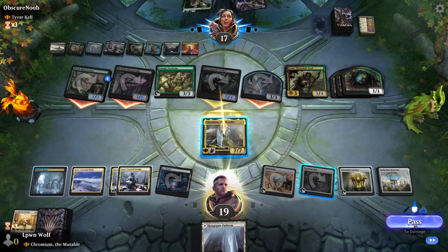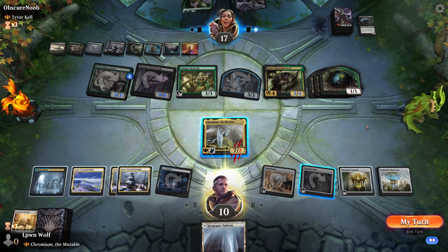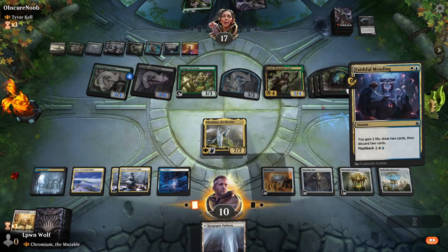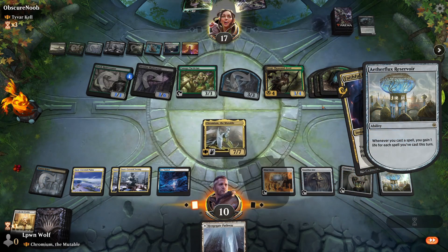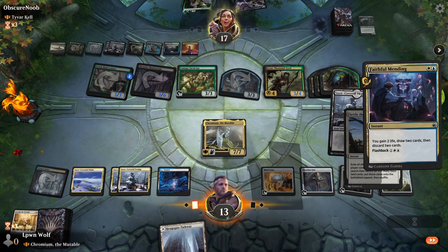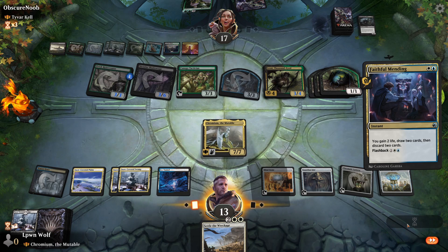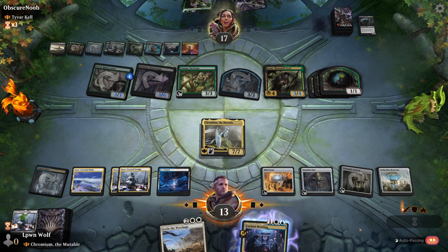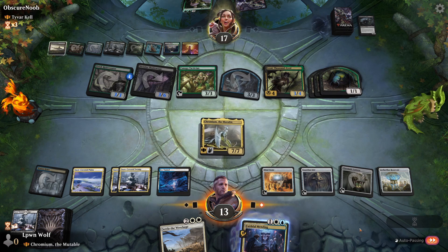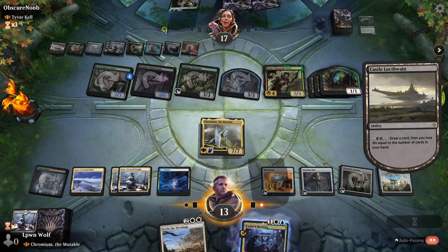We still take 9 — down to 10. Ouch. A spell would be good. Faithful Mending — draw 2, discard 2, we're going to gain 3 life. I don't know why they need to... Settle the Wreckage! Oh my goodness. We could be saved, guys! Fingers crossed — just don't duress me or thoughtseize me. Anything but hand disruption. Castle Locthwain's doing a lot of work over there.